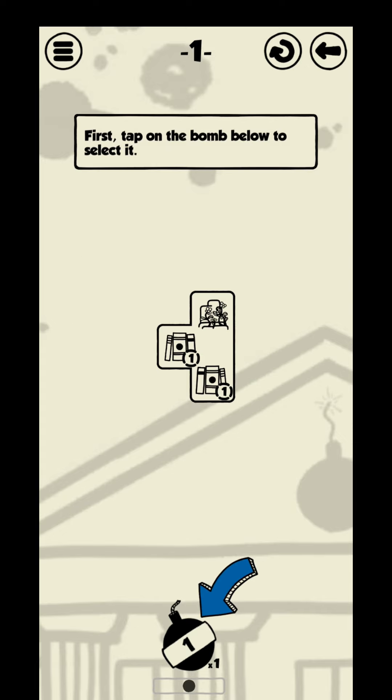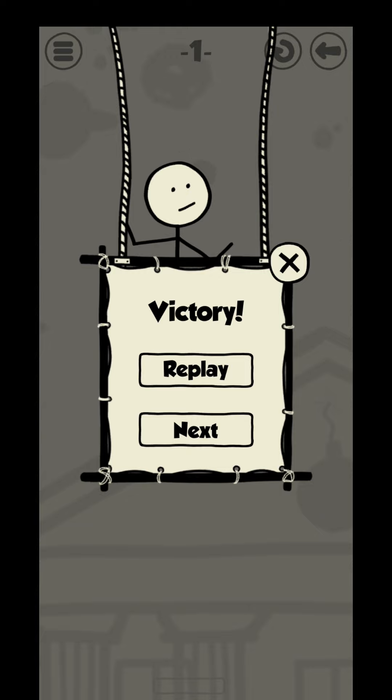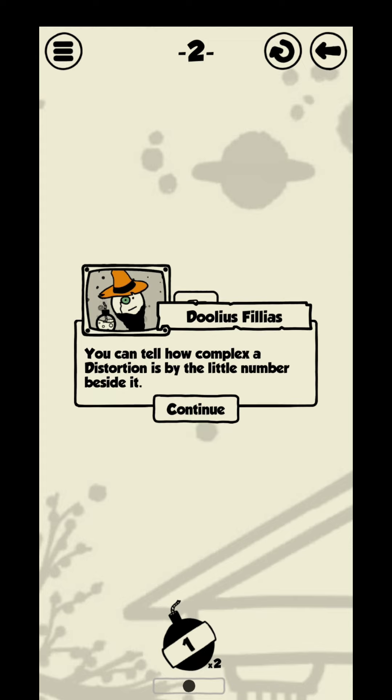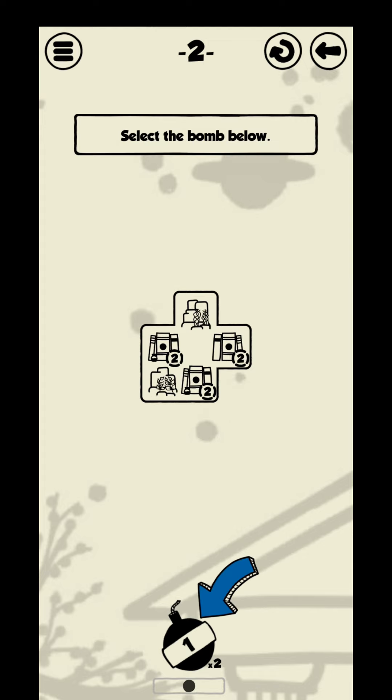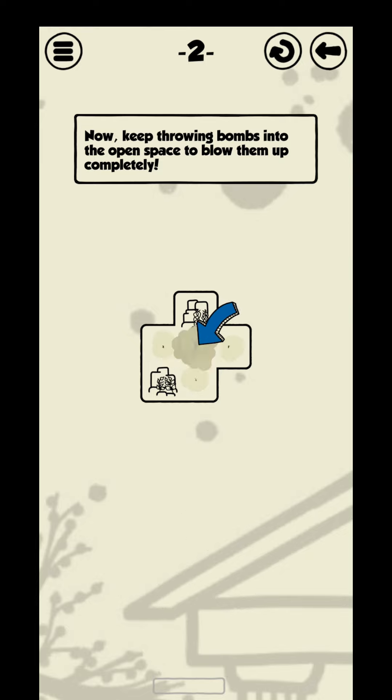First, tap on the bomb below to select it. Good. Now tap on the board. Bombs can only be thrown into empty spaces. You can tell how complex a distortion is by the little number beside it. Select the bomb below. Now keep throwing bombs into the open space to blow them up completely.